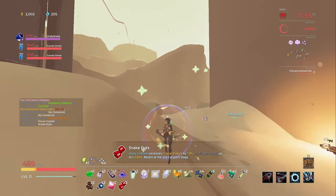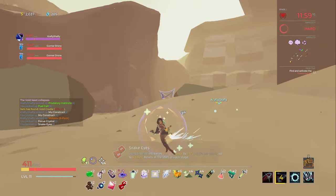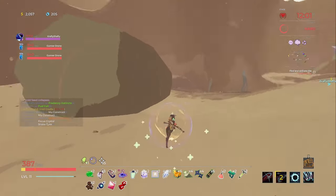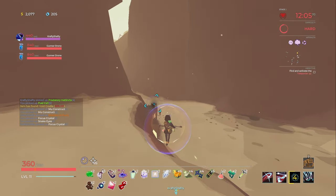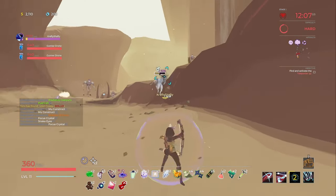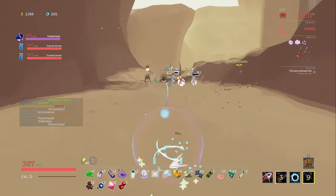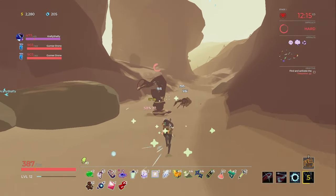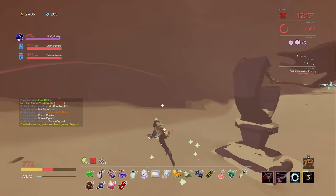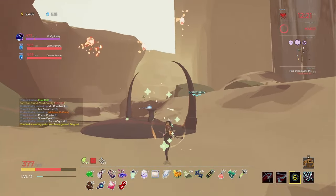'Fancy Dice — using a shrine increases crit chance by 7.5%' a second time. There's some at each stage. Snake Eyes. Focus Crystal — doesn't really help me because I shoot at range, but I suppose it does help during the teleporter. Gain some crit — why not? Use a shrine to gain some crit. Alright, we can get it going.